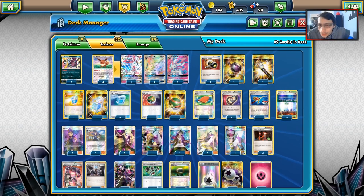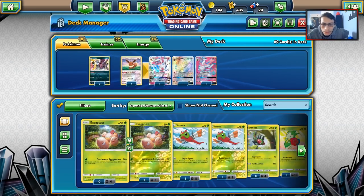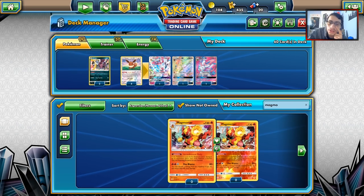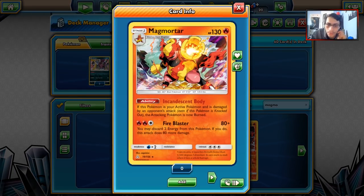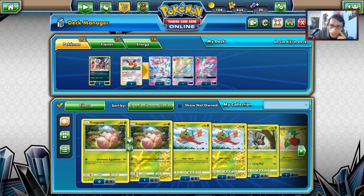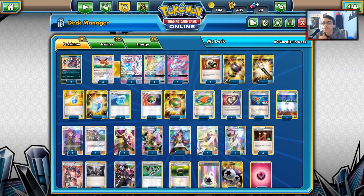On that video I also got some requests for other decks. Someone requested a Magmortar deck, which is interesting. Magmortar is one of my favorite Pokemon from Gen 4, but the problem with this card is that the three-energy attack cost for 130 HP is a pretty bad payoff. It's a really nice card though — one of my favorite Gen 4 Pokemon. Thanks for all the requests on the video.